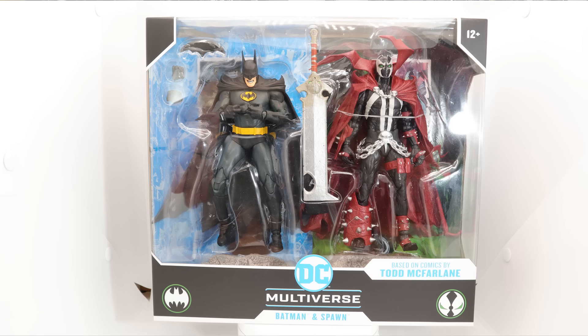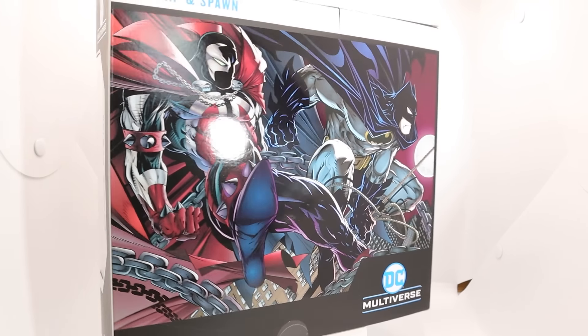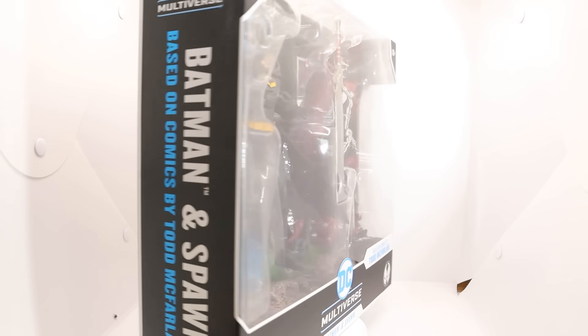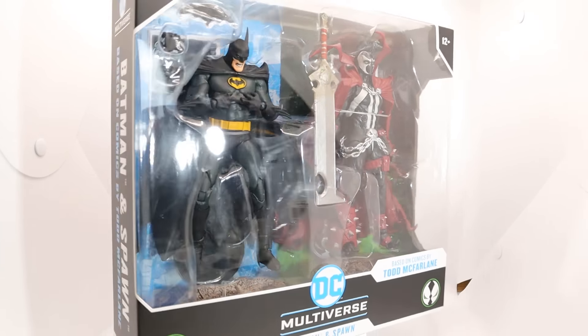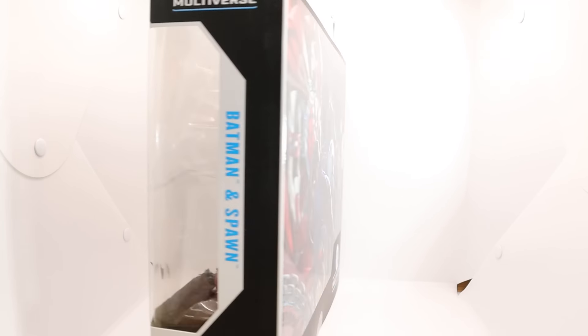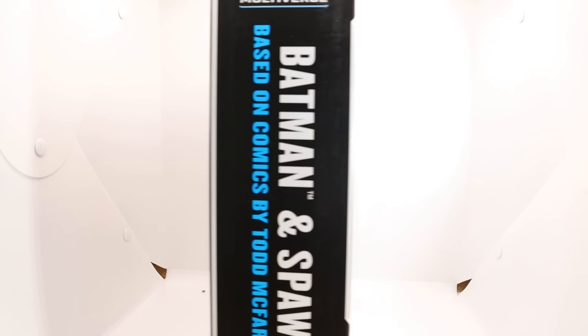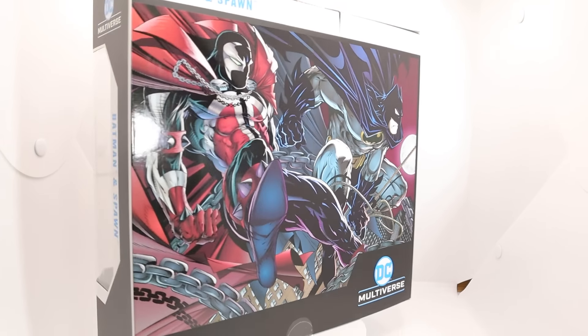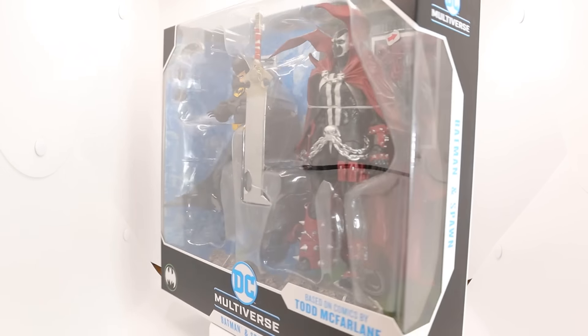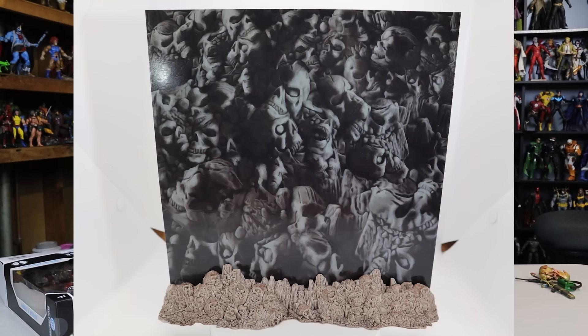You got them two on the back, all comic-style. Batman has a batarang and multiple hands. Spawn has a long cape — the longest I think they've done since they restarted doing Spawns — and he's got that big sword. It's so good. This was announced right around the time of Comic-Con or slightly before.